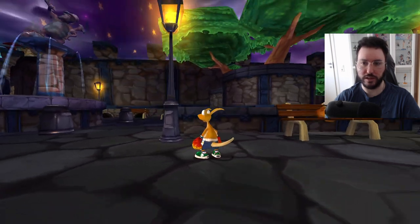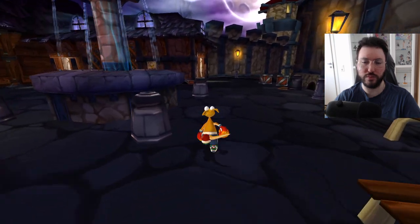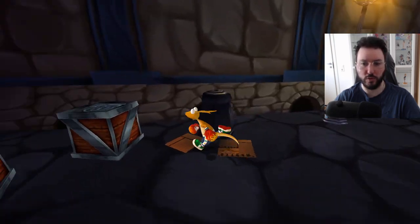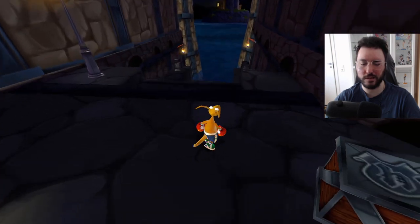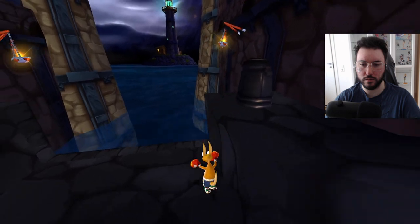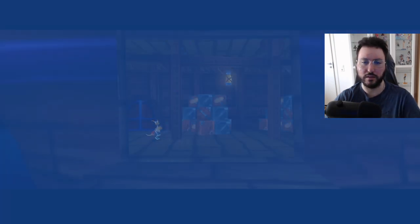Okay, so that's kind of like how you go to different levels I guess. So this is basically the hub world we're in at the moment. Let's see — can we swim? No, we die. Got it.